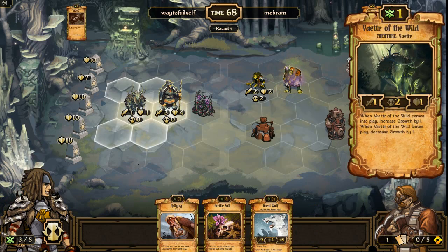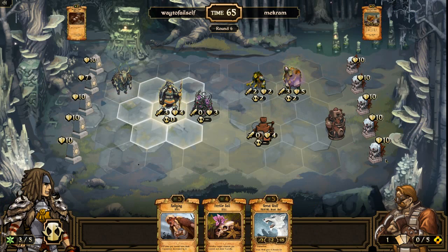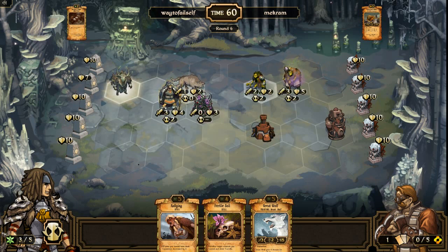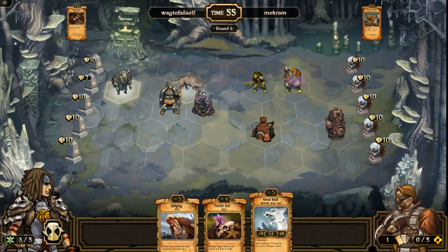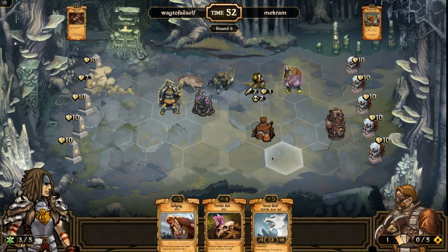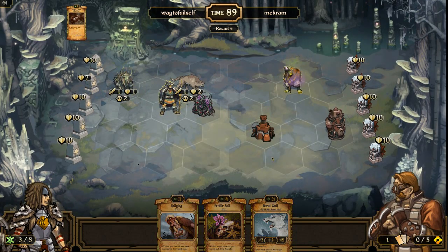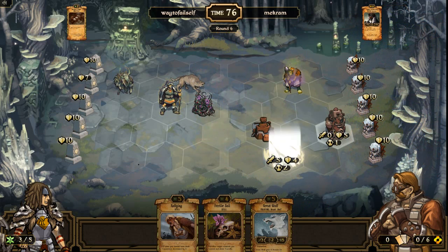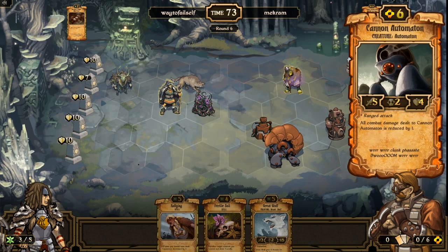Let's go ahead and summon a Wolf, trying to keep these spread out a little so at least that first guy will die, because I do not want these guys ramping up. I apologize if I sneeze here — I am so sorry, see how the new microphone picks that up. Round six and that Aether Pump is going to be a problem. He has a Cannon Automaton as well — this is a creature-based energy deck, which I'm not used to seeing. This is actually a pretty formidable opponent.